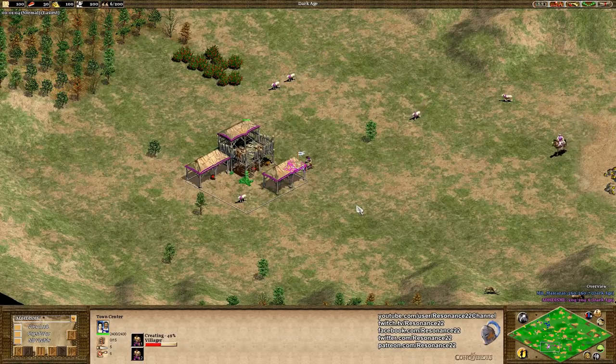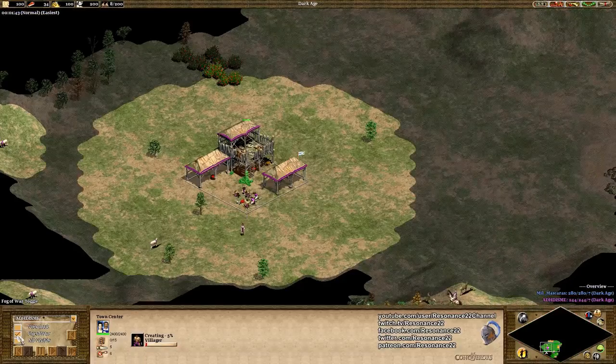The first thing you should do immediately when the game starts is queue four villagers at your town center, and that is exactly what ADHD_is_me did, which is great to see. Then normally after that, if you weren't playing as the Huns — because they don't have to build houses — you would want to build two houses, and then have your scout go out around your town center to try to find your sheep. Usually you want to scout in a circular motion around your town center to catch them, because they spawn in a radius around it.